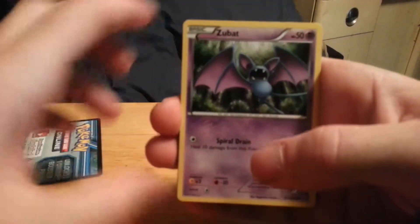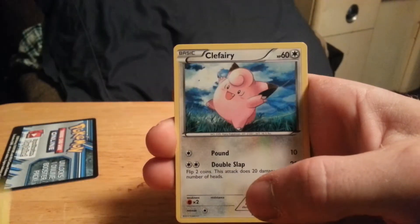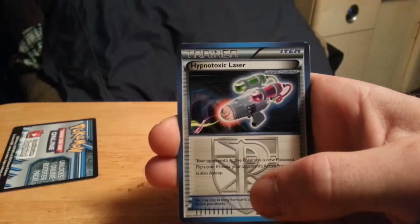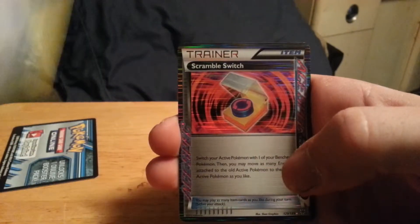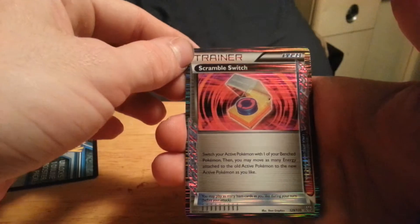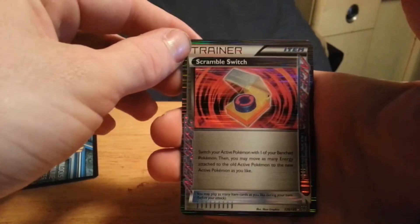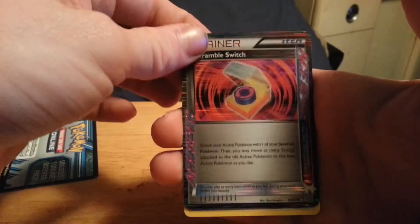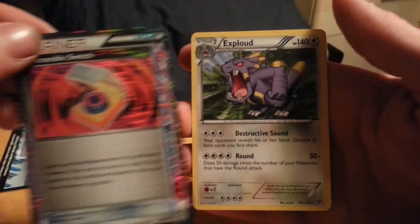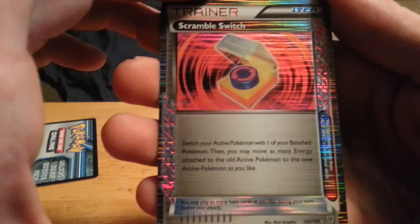So, we have a Zubat, Combi, Joltic, Clefairy, Vanillite, Hypnotoxic Laser, Lombre, EvoLite. Wow, very nice — Scramble Switch Ace Back! I was looking for this card. That is awesome. And also an Explode. Very good pull out of that pack — Scramble Switch!